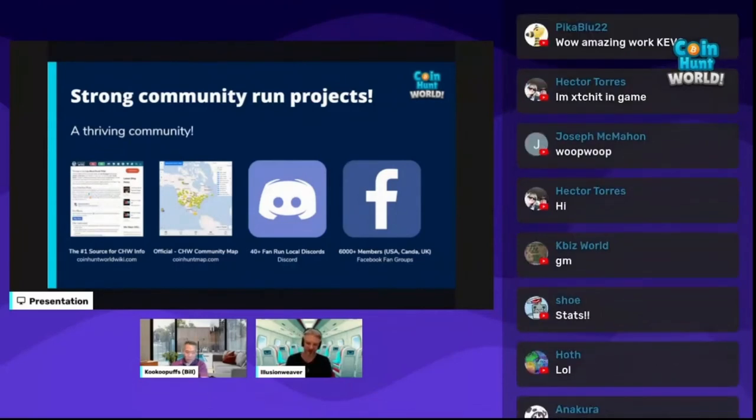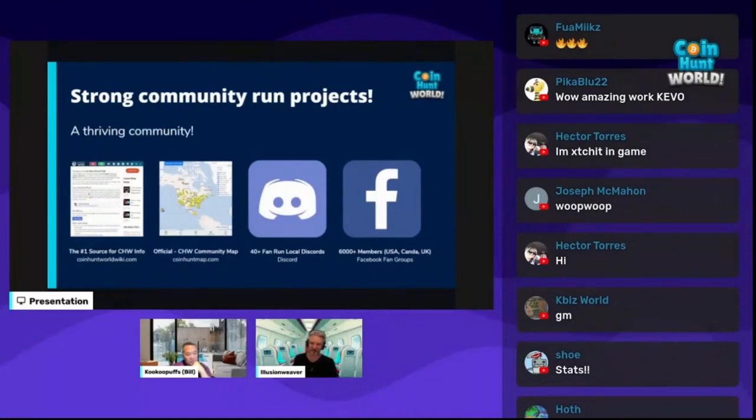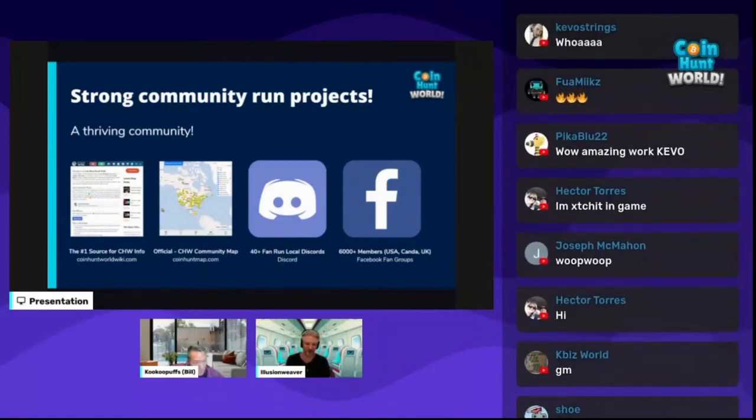We want to give a shout-out to a couple of strong community-run projects. We have the CoinHunt World Wiki, which is an invaluable resource and side companion to the game, as well as Anacura's CoinHunt map. Most people don't know we also have over 40 local-run fan discords and over 6,000 members on various Facebook groups. We are blown away by all this effort done by the community — it just makes the whole game stronger.